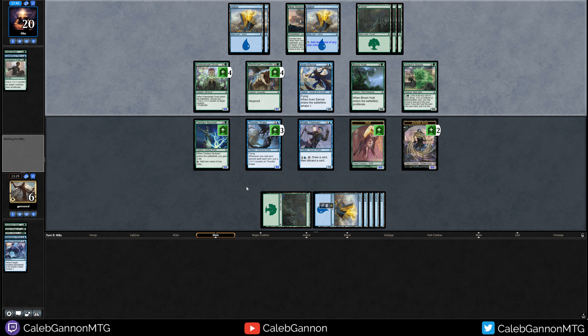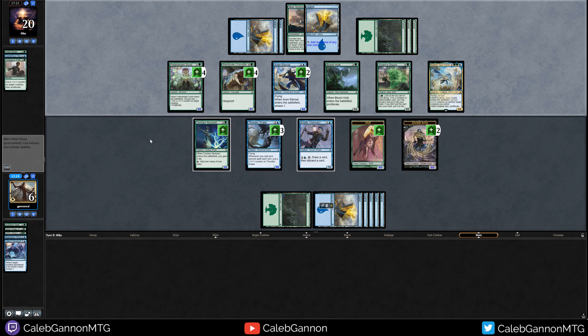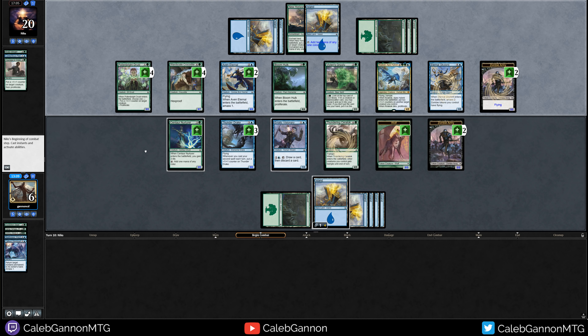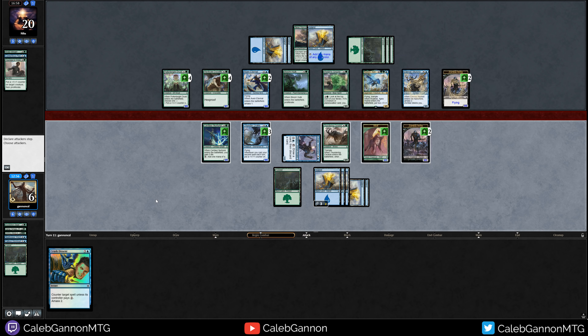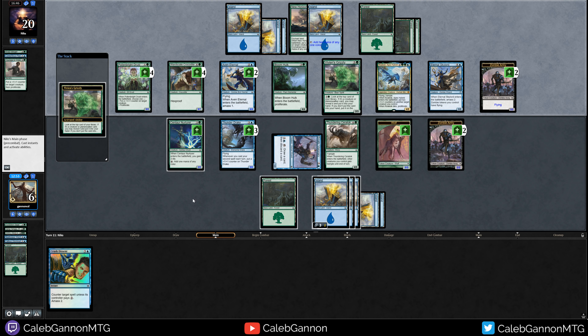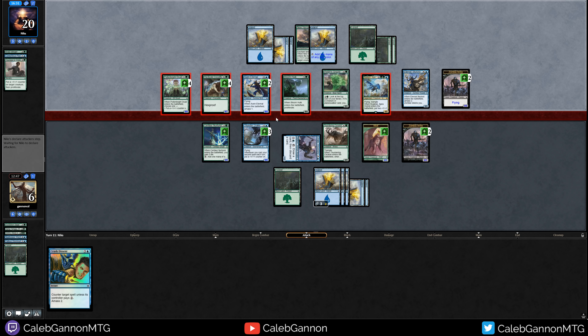We do this — get back Callous Dismissal — as much as it pains me, we've got to bounce this 6/7. This becomes a 5/6. We're going to lose all our guys. It's a chance — I'm not saying it's the best position. They hit another Grizzly just because. We just die in the air — this block's here and then we take 6. We're dead. Good games, opponent. All right, I'm going to end it there. I'm going to continue playing, but I don't want this video to be too long so I can get it up right away when the set releases.